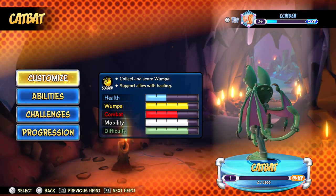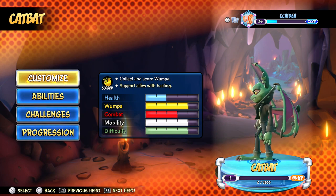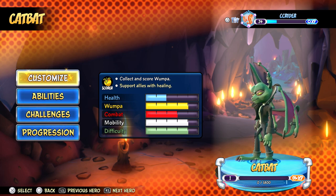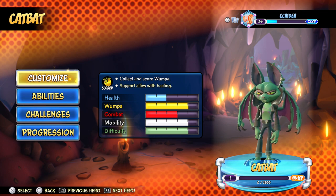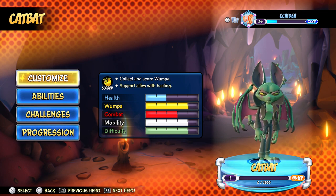Here's our new character, CatBat. As far as I understand, they really haven't appeared in any other Crash games besides the bonus 100% endings to Crash 4. There are a couple of screenshots or art pieces that had CatBat in the background — that's a little bit of a tongue twister.